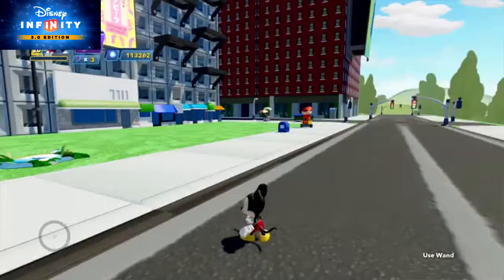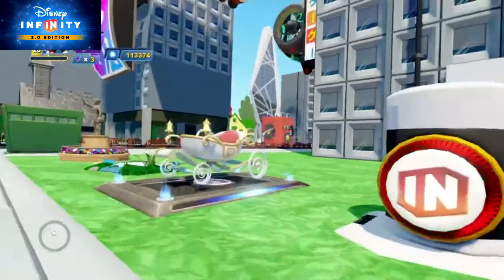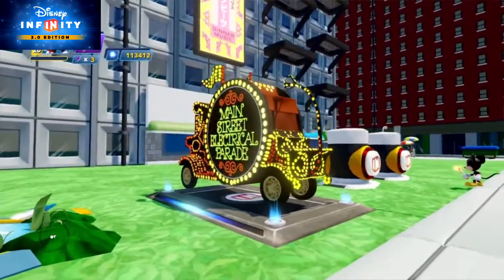Good to know, Jose. Other things you can attach to the path are vehicles, which you can create with the Vehicle Summoner. We recommend the Electric Mayhem Bus, Cinderella's Coach, Fantasyland Carousel Horse, and of course, the Main Street Electric Parade Power Disc.